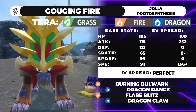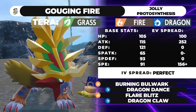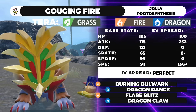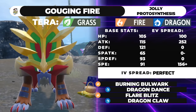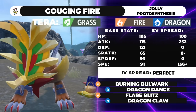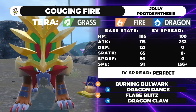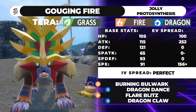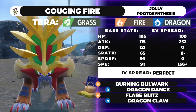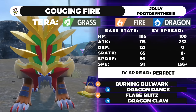I'd recommend pairing this guy with a lot of redirection. Amoonguss is a phenomenal partner. Ogerpon Wellspring is really good with Gouging Fire. Fake Out with any partner is nice. This guy also likes having a Rillaboom next to it, because it'll be taking Flare Blitz recoil, and Leftovers recovery from Grassy Terrain effectively is very important. You also get a free Fake Out and Dragon Dance. Its bulk lets you eat hits well with just 100 HP investment, though you could go max Speed, max Attack, and just go all in with 4 HP.